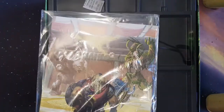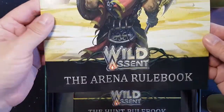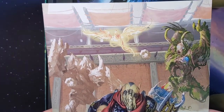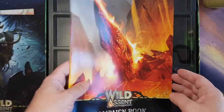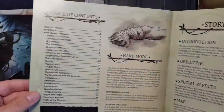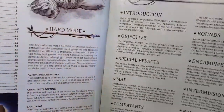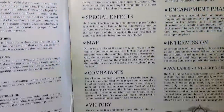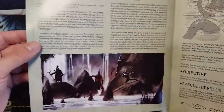Haven't had a rulebook like that before — it's in a Ziploc bag. Something new. So we have the arena rules. This game plays in two ways: arena mode and hunt mode. There's also a campaign book, so we'll start with this one since it's story-based. Table of contents, hard mode for when things are too easy, objective rewards — all the stuff you need.